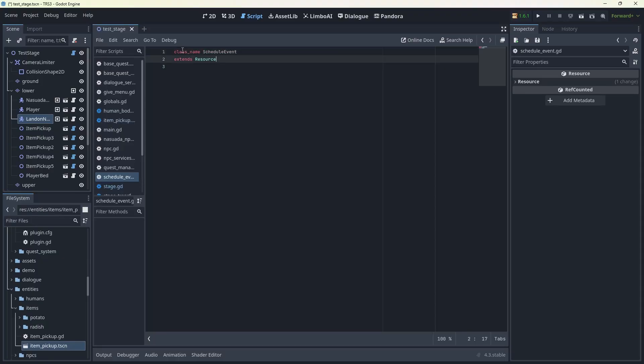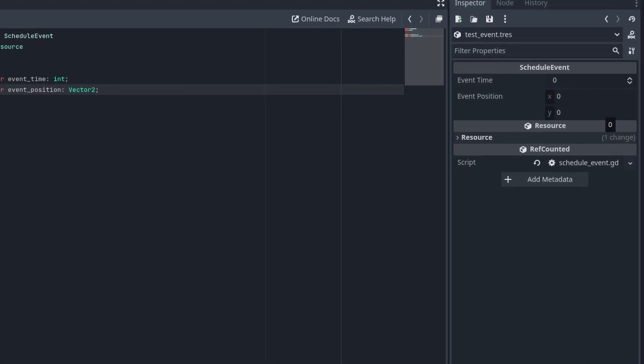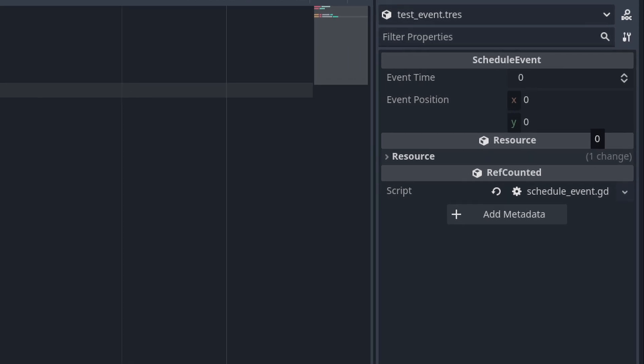I think the best way to store the events will be in custom resources, so I can edit the content within the editor itself. The first version of this system is going to be pretty limited, so the only things I need to store are the time the event starts and the position the NPC needs to walk to.